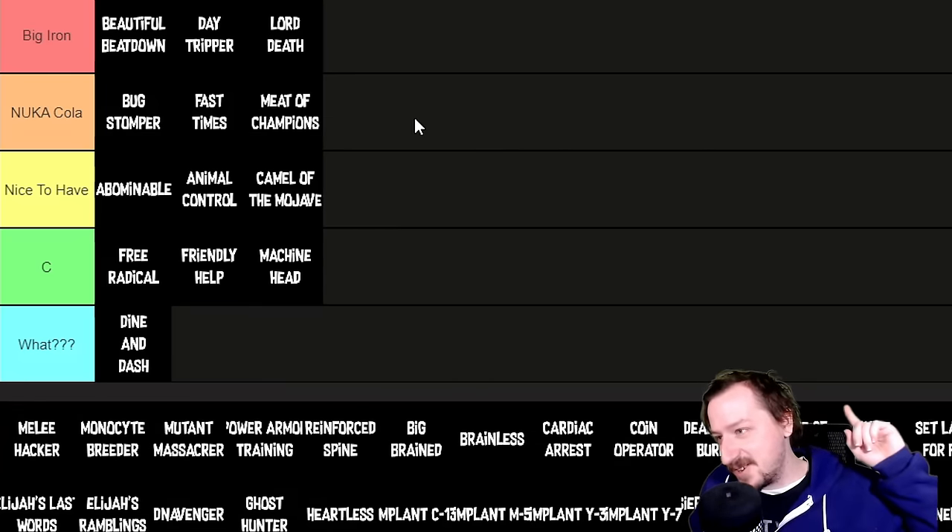For the remaining Big Mountain challenge perks: the Stealth Suit Mark II perk is supposed to give 20% increased sneak speed after completing its challenge, but it doesn't actually work — so it goes into the What tier. Implant C-13 costs 8,000 caps and gives 10% more damage towards Cazadores — Nuka-Cola tier, pretty nice to have.